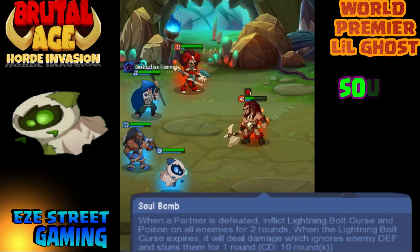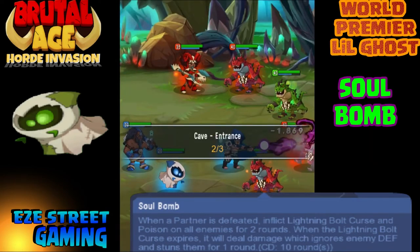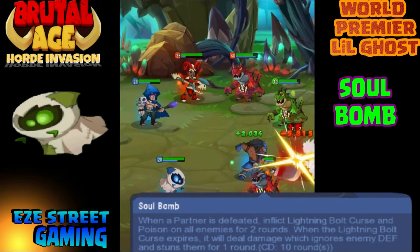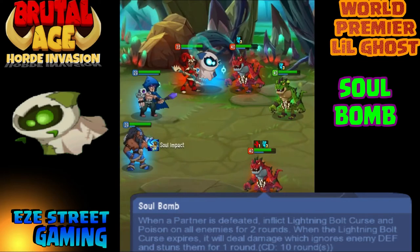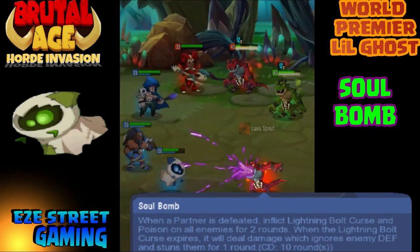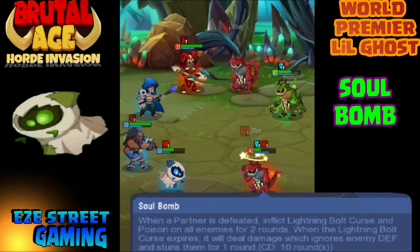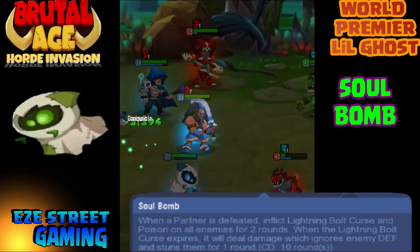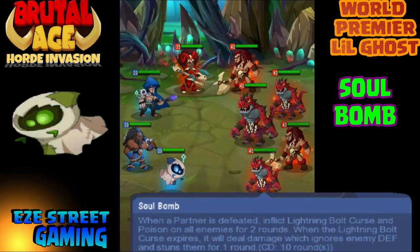Green's big attack, his third ability, is called Soul Bomb. It won't happen often because it's a 10-round cooldown, but whenever a partner is defeated it inflicts a lightning bolt curse — a two-round thing. This reminds me a lot of the Scarecrow's elite attack. When the lightning bolt curse expires, it will deal damage and ignore defense, then stun for a round — exactly as the green Scarecrow does. The cloud hangs over their heads, then the lightning goes off right as the ability expires. It can do substantial damage because it ignores defense, so even high-defense heroes take the same damage.